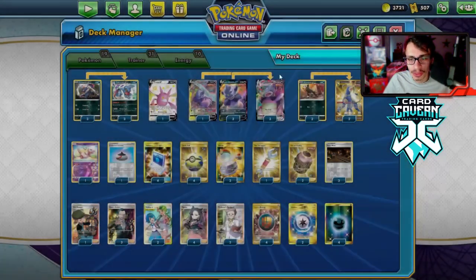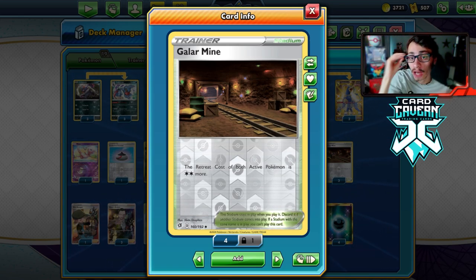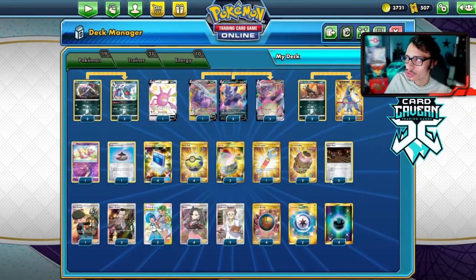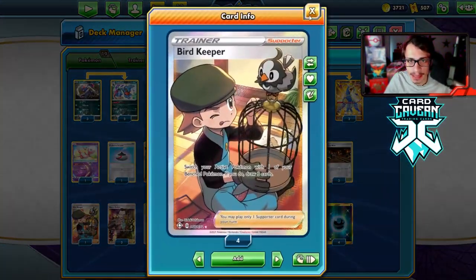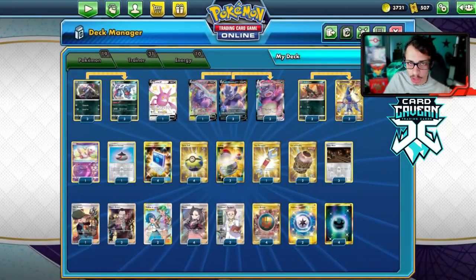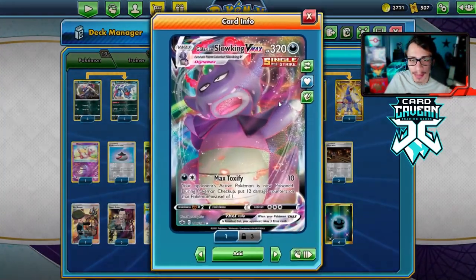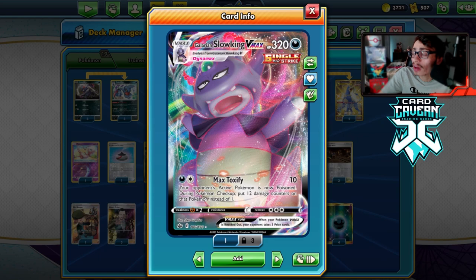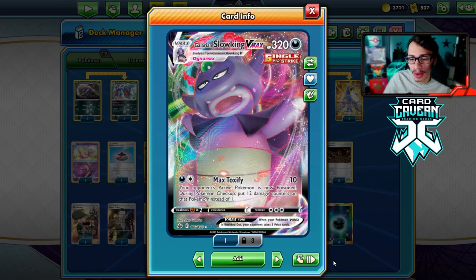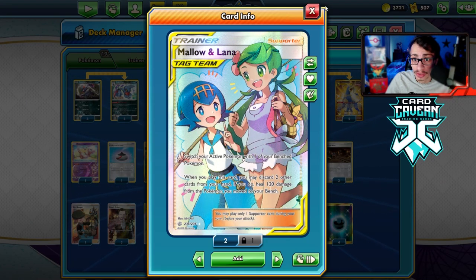I'm using some Malamar in the deck and playing a lot of switching cards. Galar Mine can obviously hurt yourself — your opponent can strand something like Toxicroak, Houndoom, or Crobat in the active. So Galar Mine plus switching cards is really useful. We're playing Malamar, Bird Keeper, and Switch just to have extra ways to move around the Slowking. Malamar is really nice to heal your Slowking too.